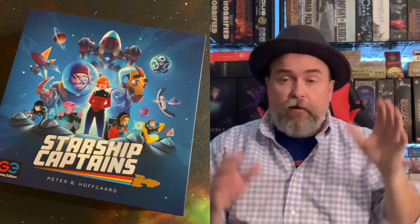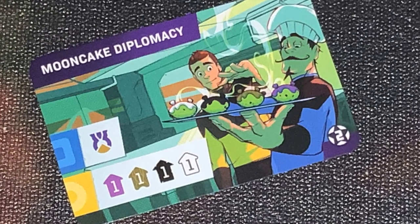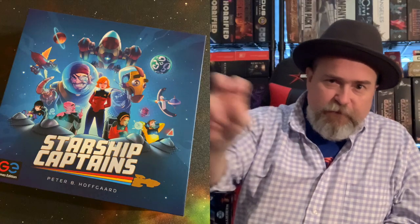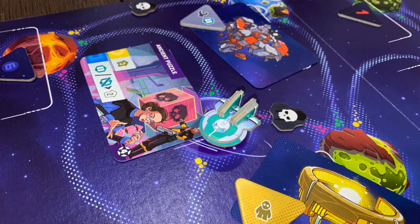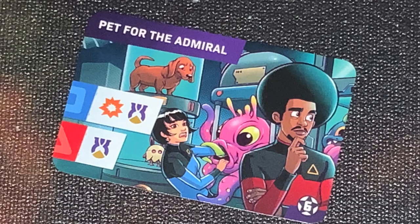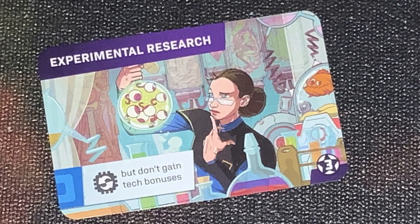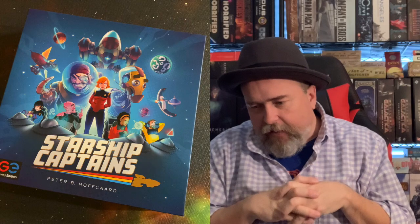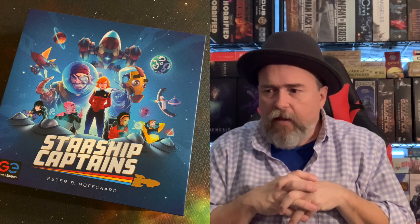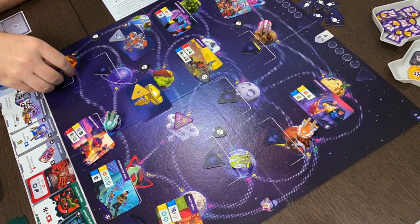Starship Captains — component-wise, dare I say it, it's a cute game. It is. You've got the little cardboard spaceships you're flying around, and then your player boards, and they look great. This is heavily influenced by Star Trek — the uniforms, the artwork, the shapes of the spaceships. The artwork here looks really good. It's fun. And I also really enjoyed the board — I thought it looked good as well.